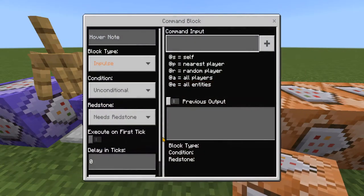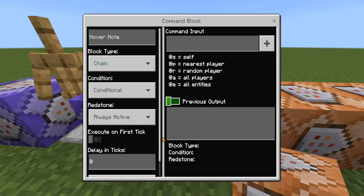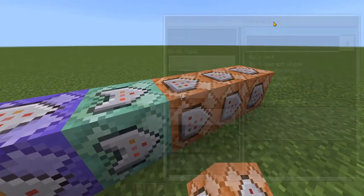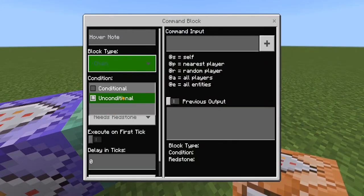In the next command we're going to change this to chain, conditional, always active, and in the command input we're going to type: /scoreboard players add @a level 1. That's all players that are on in your world or on your realm.